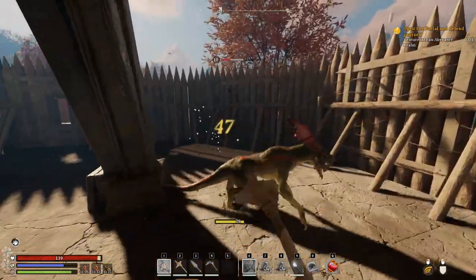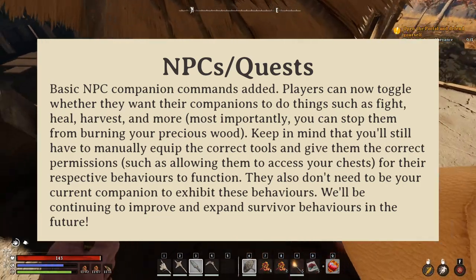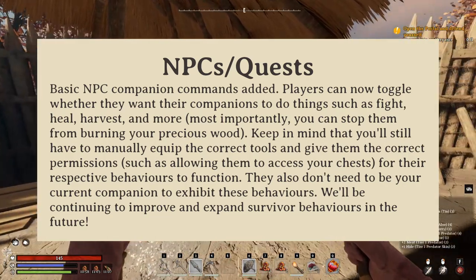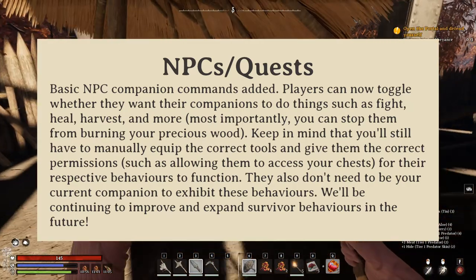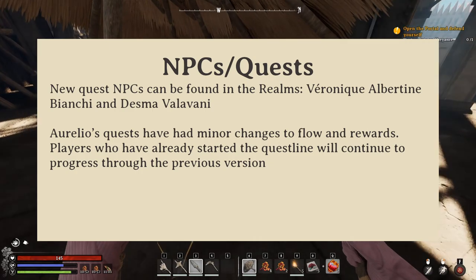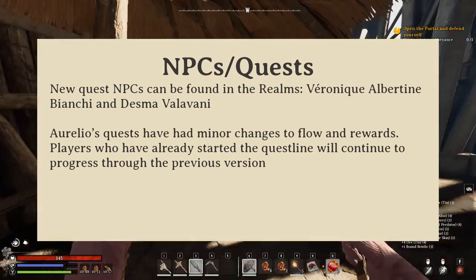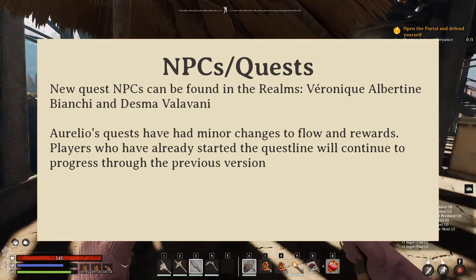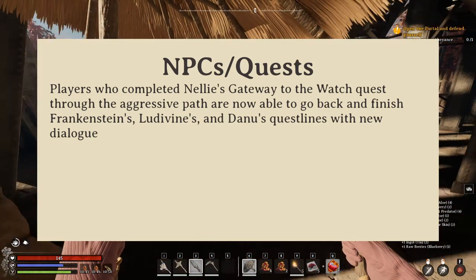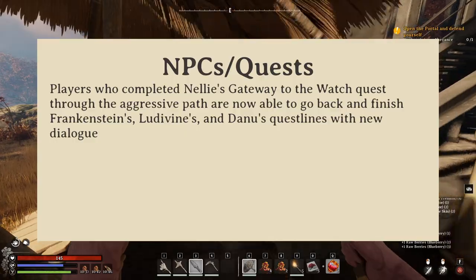There have also been some NPC and quest changes, including some much-needed companion commands — a huge sigh of relief for every player in the game. Companions now have behavioral toggles, which allow you to fine-tune what you want them to do. A couple of new NPCs have been added to the game, providing new questlines for the new weapons. In addition, Aurelio's questline has been updated to be generally better, and those who killed their targets for Nellie Bly's questline can now go back to Frankenstein, Lodivine, and Danube to complete theirs.